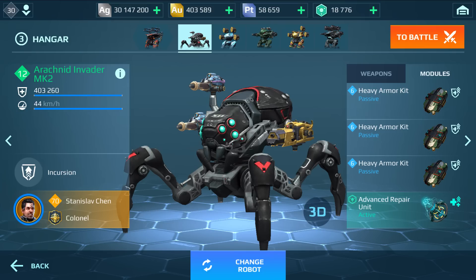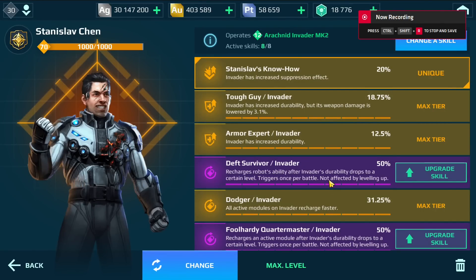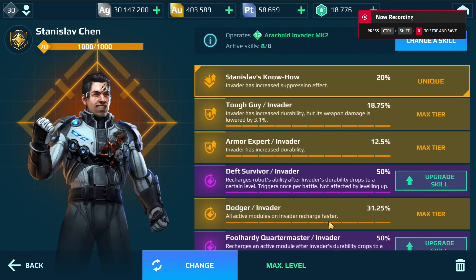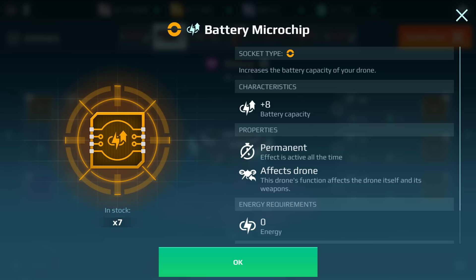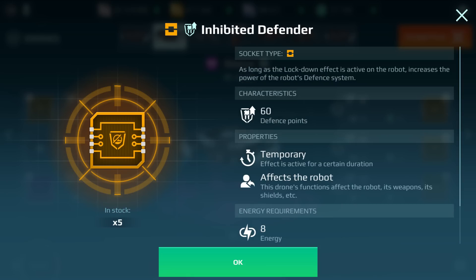The new machine guns are gonna give me an advantage from afar. I'm also gonna use the free AV armor kit and run the same drone I used with the Fenrir. The microchip setup is the same: Revitalizing Defender, two times Revitalizing Defender at tier 4, and Battery Microchip for more battery capacity. The Inhibited Defender increases defense power while the lockdown effect is active.